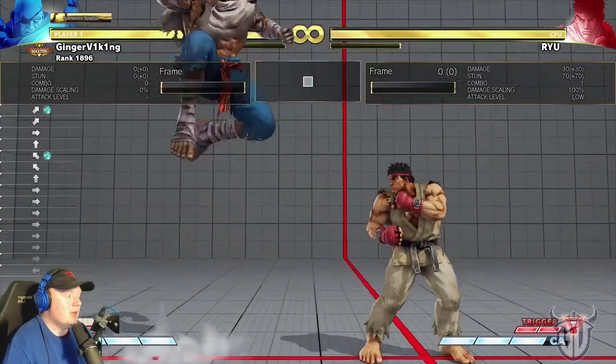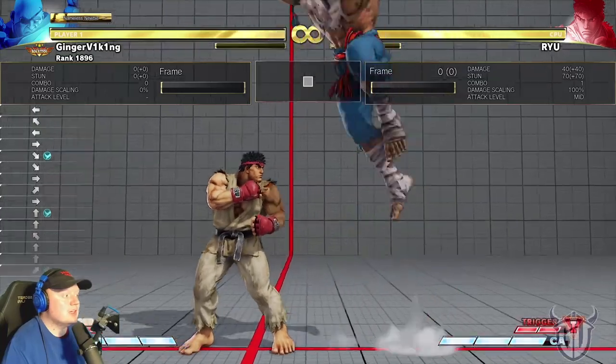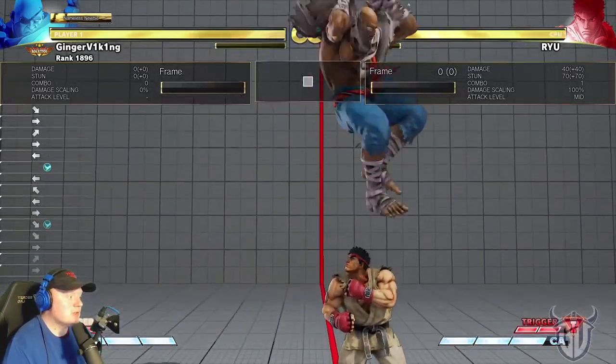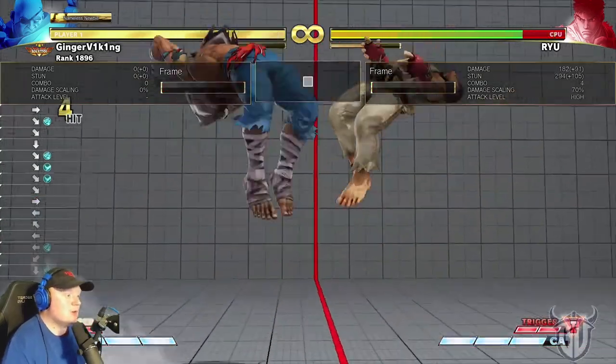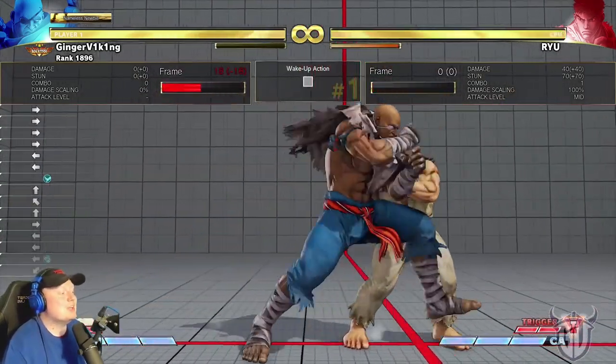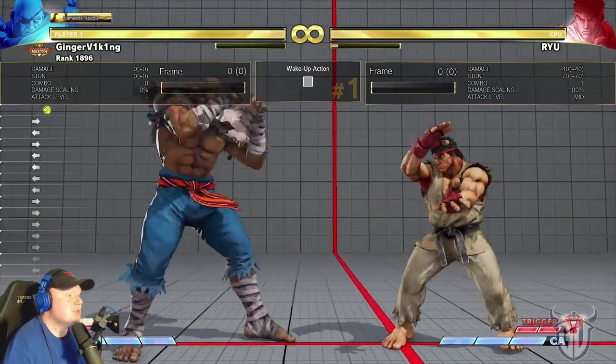Jump Light Punch isn't really worth anything. Jump Light Kick is his crossup move — that's how he gets a crossup. We'll get into combos later, but that's his crossup button.